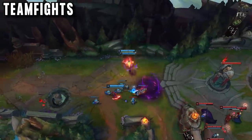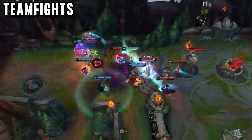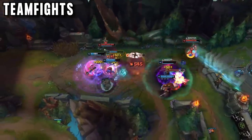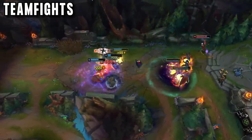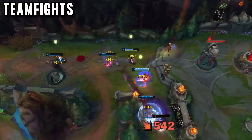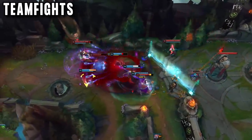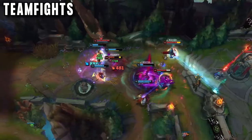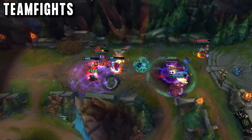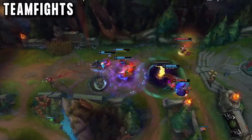They are now forced into making a decision: either they have to leave to stop being poked, or more likely what is going to happen 99% of the time, they will start a fight. Once the enemy engages onto your teammates, Kennen comes in with ult and uses it to peel for his carries. This is really good when you are behind on Kennen, because the enemies won't know what is going to happen. So Kennen disengages, your team peels away, enemies are overextended and you can chase them down for kills.